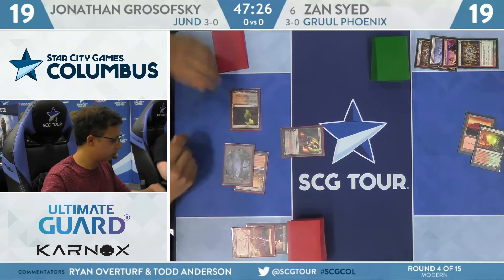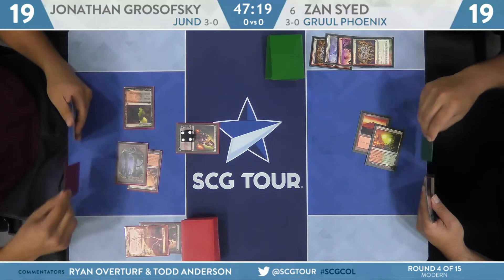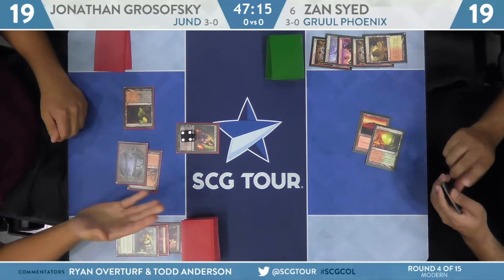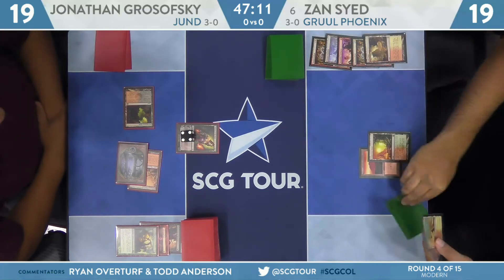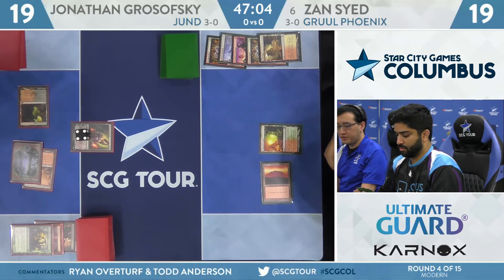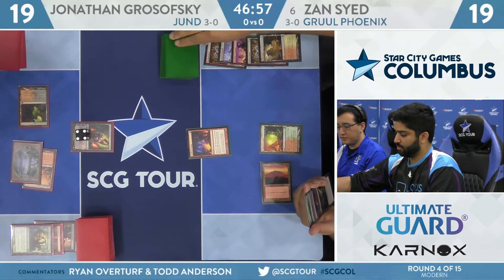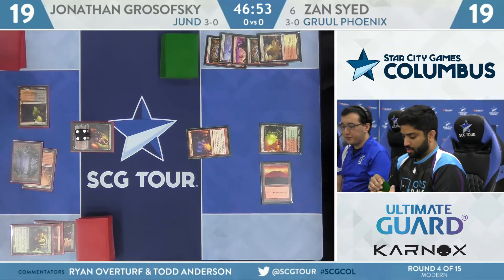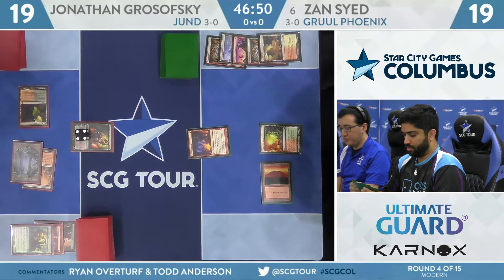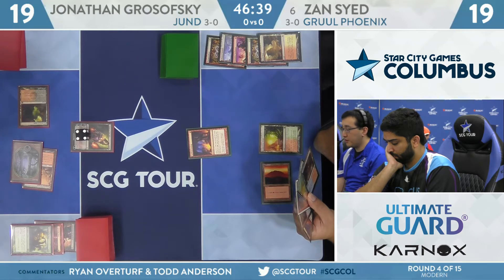Swamp into Liliana for Grosofsky. Liliana of the Veil going up to four. Zan discards Arid Mesa. Grosofsky discards Scavenging Ooze — still has one of those Horizon lands in hand. Discarding Scavenging Ooze is interesting. It's possible Grosofsky hasn't seen the Arclight Phoenix so doesn't really want to play around it. Zan drew and is now casting Faithless Looting. Doesn't feel great against Liliana of the Veil having further card disadvantage. But if he can find an Arclight Phoenix here, that could be a big swing in his favor. Or just a Wrenn and Six to recoup lost cards by getting lands back.